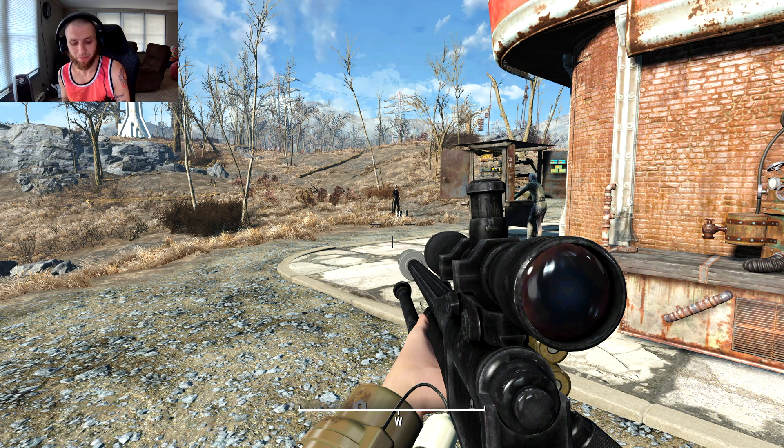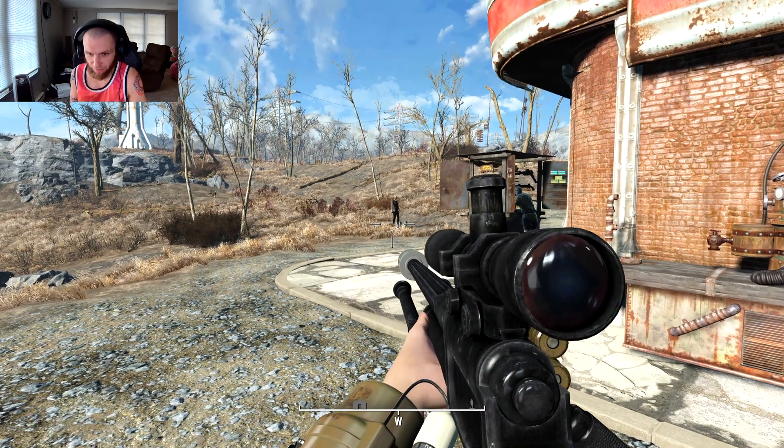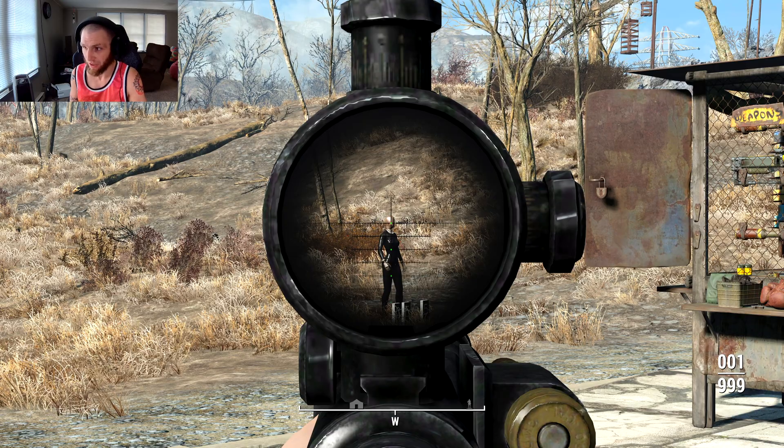Welcome back to some more Fallout 4 mods. Today we have a sniper rifle — this is the AMAC 1500. It's a sniper rifle with a see-through scope type function.